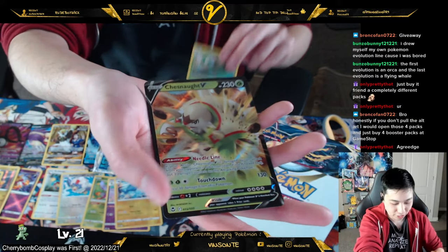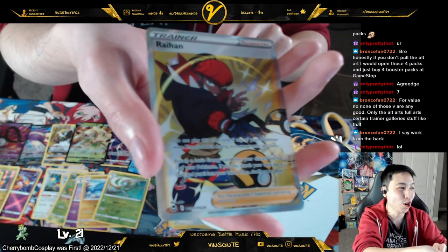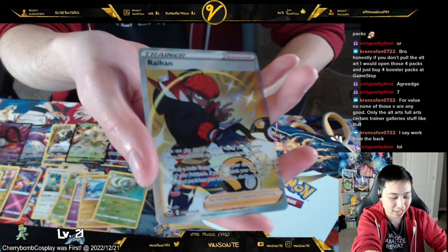We got a V card — I don't think this one's good either, right? Oh, Raichu! Trainer card — Trainer Gallery. I don't know what that is.